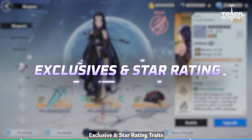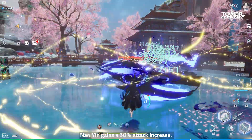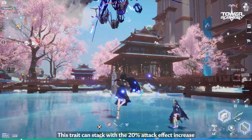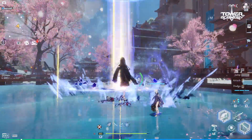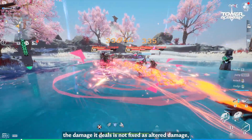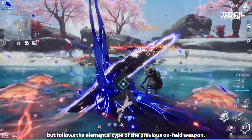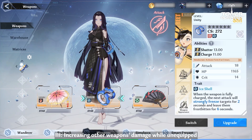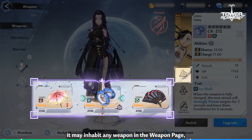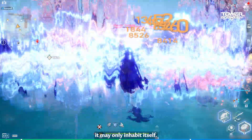Exclusive and Star Rating Traits: 1. Altered Team's Damage Boost — When equipped with three altered weapons, Nan Yin gains a 30% attack increase. This trait can stack with a 20% attack effect increase gained from Fiona equipping two altered weapons. 2. Variable Damage Elemental Types — When Purple Bamboo is on field, the damage it deals is not fixed as altered damage, but follows the elemental type of the previous on-field weapon. 3. Increasing Other Weapons' Damage While Unequipped — When Purple Bamboo is undeployed, it may inhabit any weapon in the weapon page, increasing its damage. If Purple Bamboo is deployed, it may only inhabit itself.